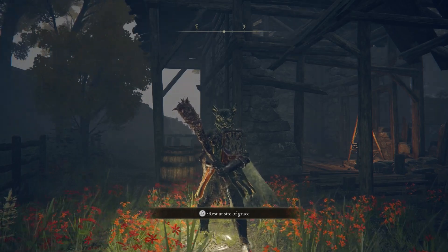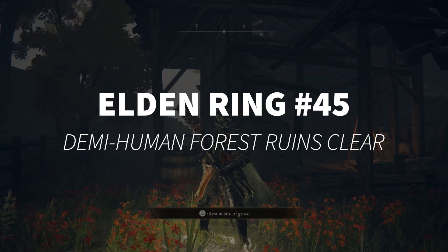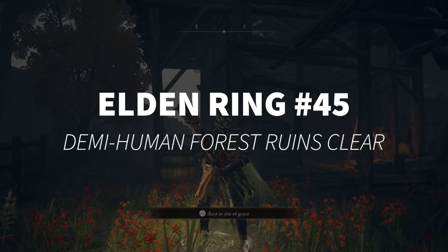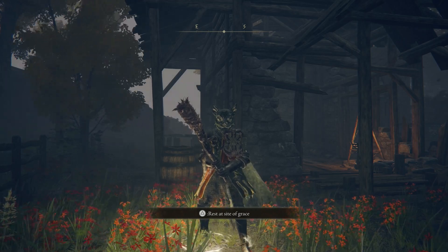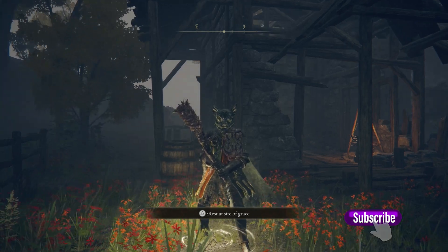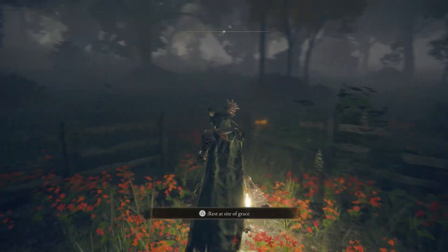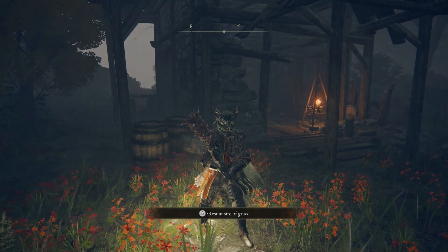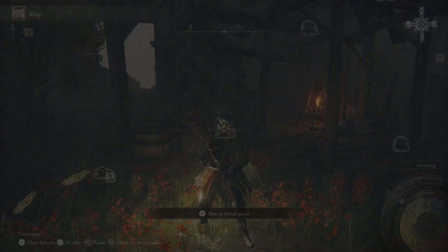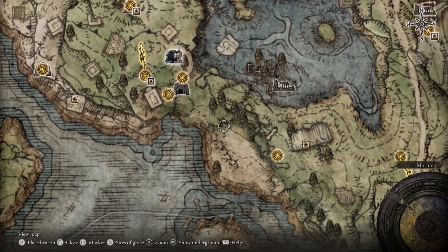Hi everyone and welcome. In today's video we're going to be clearing out the Demi-Human Forest Ruins, we're going to fight the Demi-Human Queen, and we're going to get her staff, which is the best staff up to level 41 intelligence. So let's get there and let's do this.